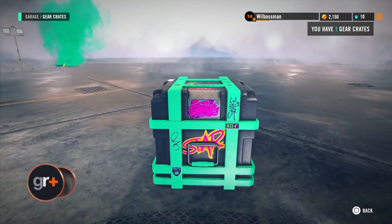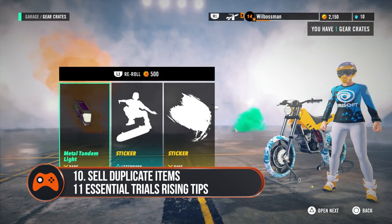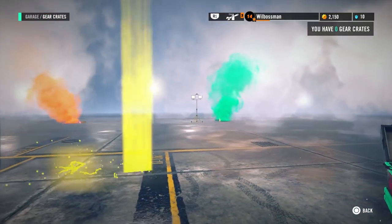You can sell duplicate or unwanted customisation items. Every time you level up, you'll receive a gear crate, but sometimes you'll get duplicate items. The good news is that you can sell them for a profit.